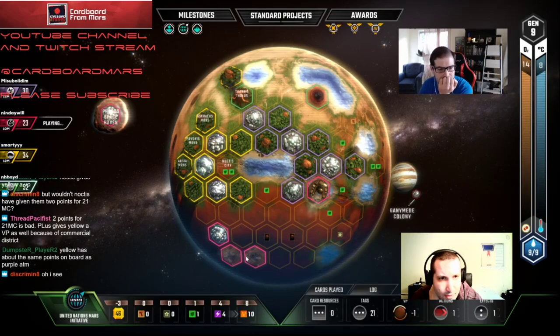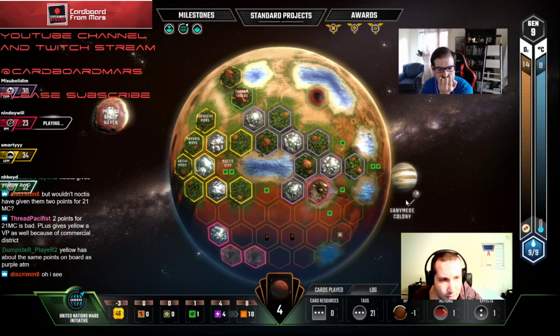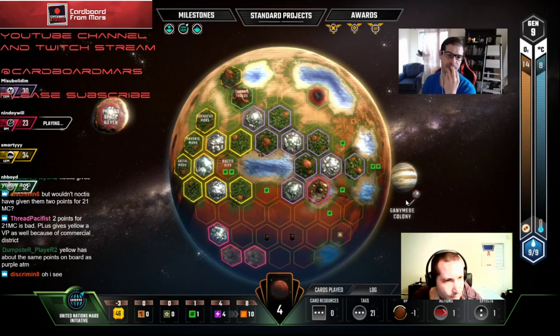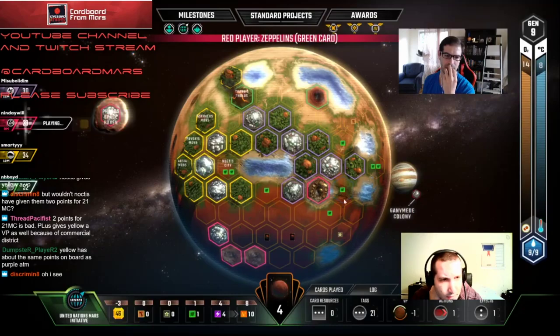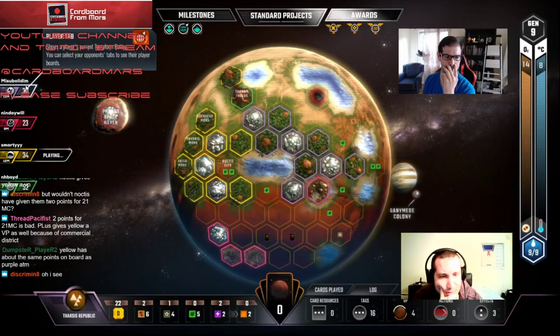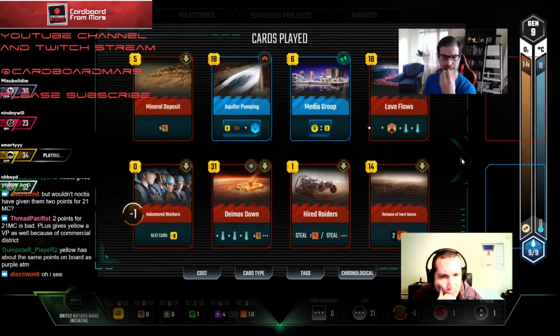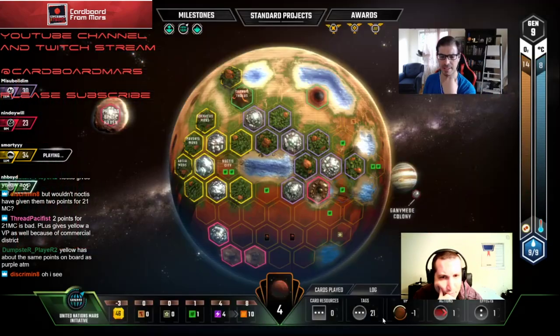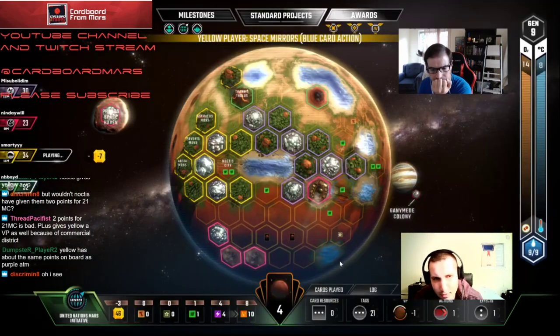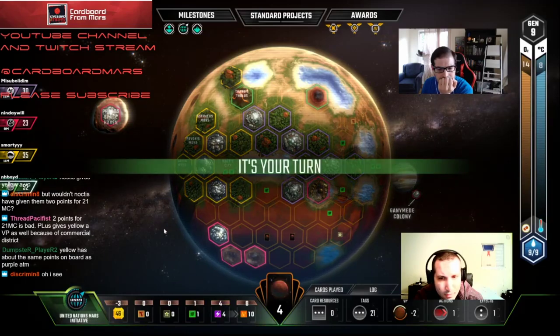Seven awards, ten milestones — 17 puts him at 47. He's around 62 I think. We might actually be able to pull ahead of him. Oh, no — Purple cells have a lot more. Industrial Micro this late — he's got four VP. We're at... there are a couple VP not accounted for here. He has negative one — I think we have one additional negative so we're at minus two. What's Yellow's VP? Three.